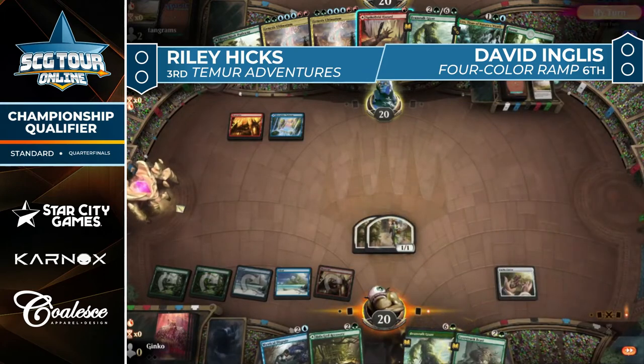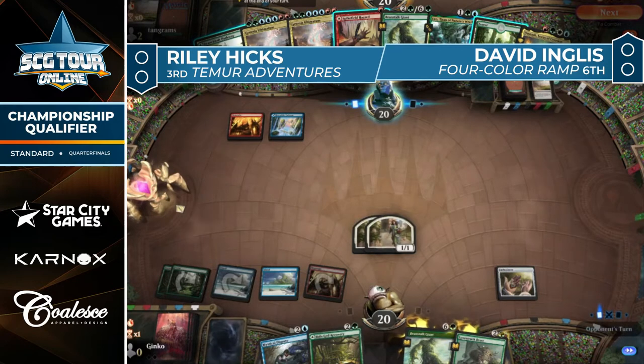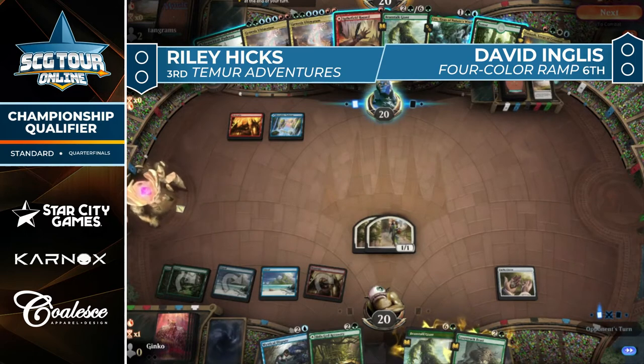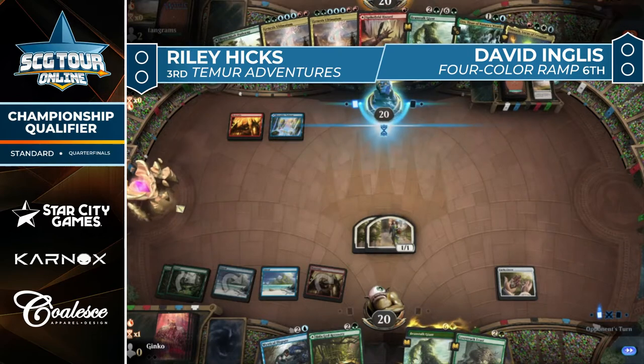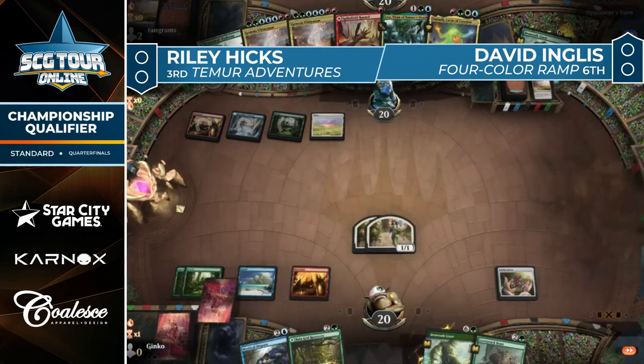The turn two Clover is really important for the Adventures deck to win here. The story is just Lucky Clover on two — that was a really strong top deck. It allows the entire deck to be turbo-powered, and you're seeing why I was comparing it to Bitterblossom earlier. Draws with it and draws without it are just night and day. Fertile Footsteps off Beanstalk Giant allows for untapped lands, and now turn two Clover, turn three Fertile Footsteps lets him go Lovestruck Beast plus Heart's Desire.